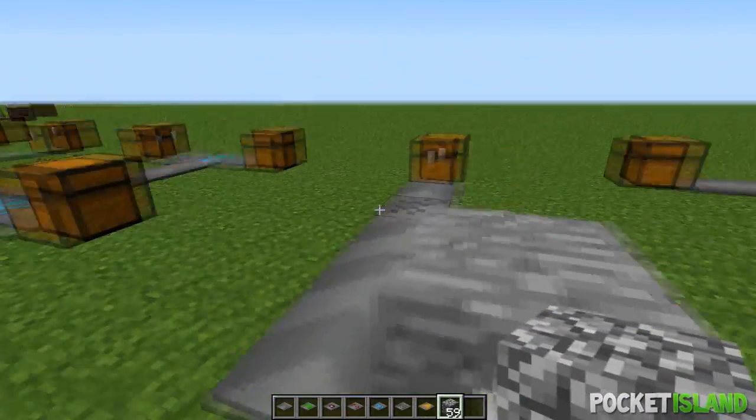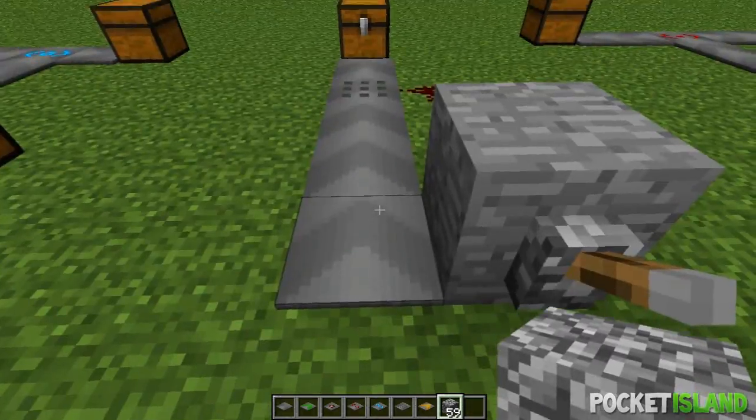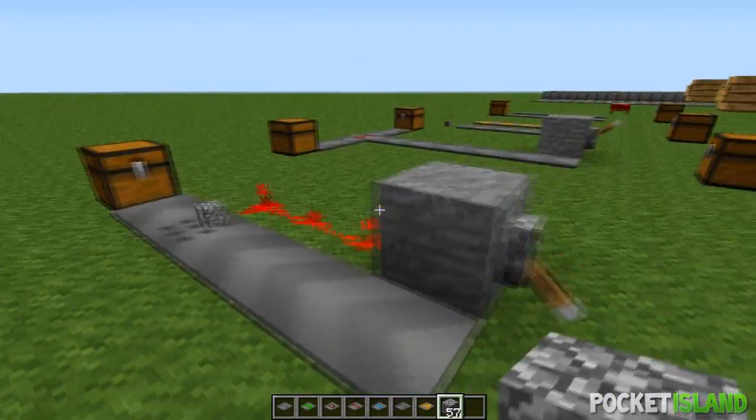Next is the conveyor break. To craft it, you put an iron ingot on top of a regular conveyor belt with redstone underneath. This will slow items down, and if you actually power it with redstone it will completely halt the items altogether.